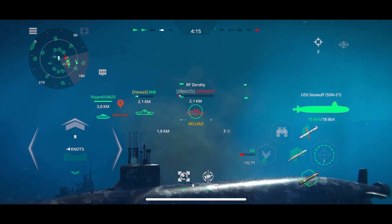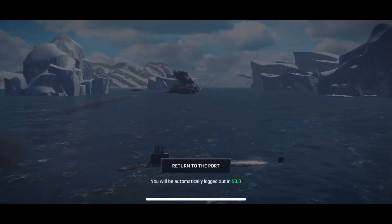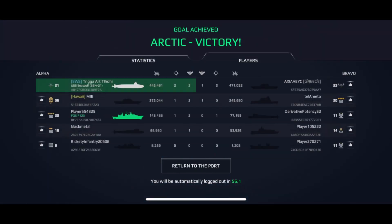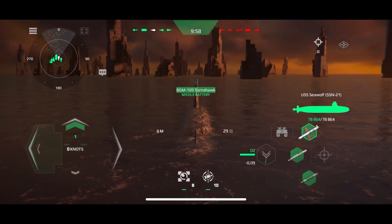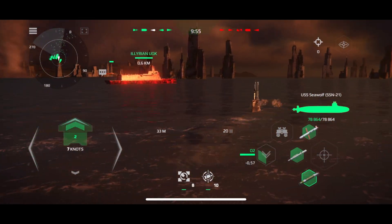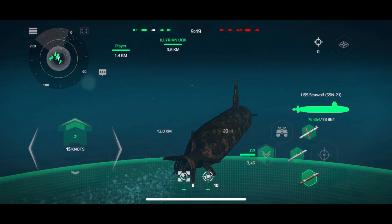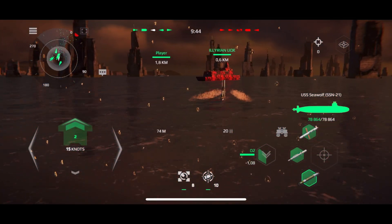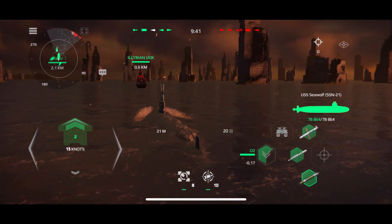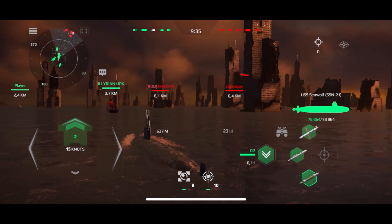Fly a war line on the bearing of enemy contact. Ten seconds to impact. Take course 1-6-0. Half speed ahead. Urgent flooding, get us to the surface! Turn left, 30 degrees. Battle stations, this is Nazma Drill.